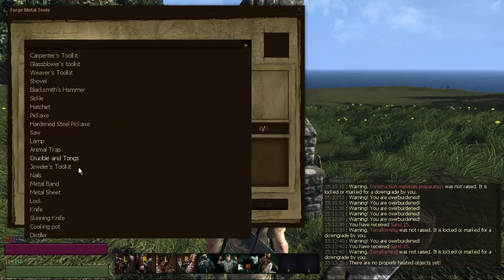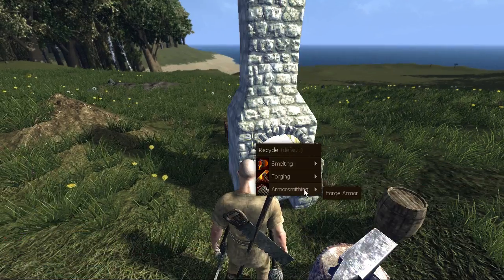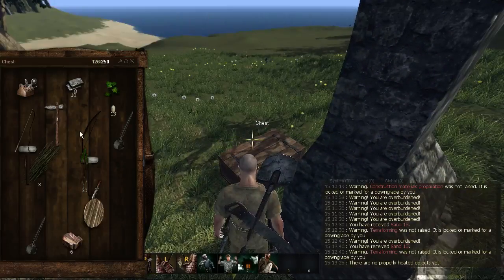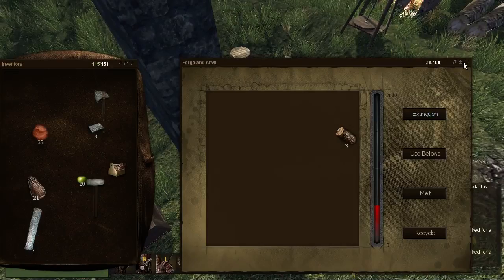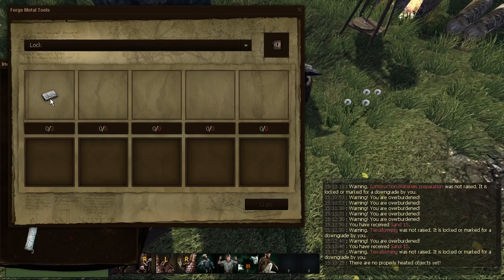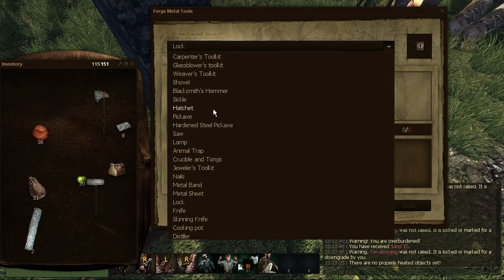Forging — metal tools — lock. We need two of the little metal things and our hammer. We'll just go get those real quick, we'll leave that burning. Alright. Forge metal tools — lock. I have those, don't I? Oh — those are steel, not iron. Hell's bells. So we're going to have to find steel instead. And I am still trying to find — well, we can at least get the windows done real quick.